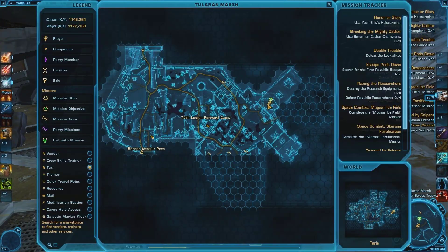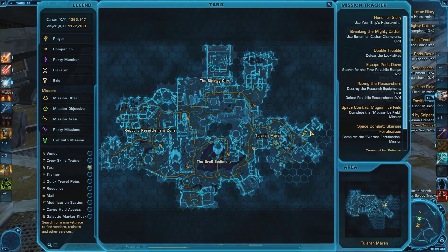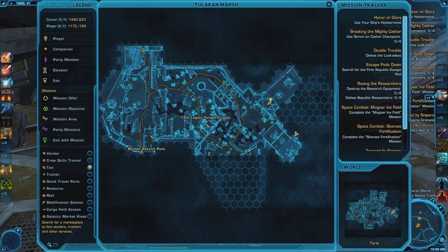The second one is Plus Forward Aim, and is located in the Talarn Marsh, northeast of the 75th Legion Forward Camp. There is no terribly clean way to describe how to get here — just follow the paths north and east until you reach the coordinates in the description or my location on the map shown here.